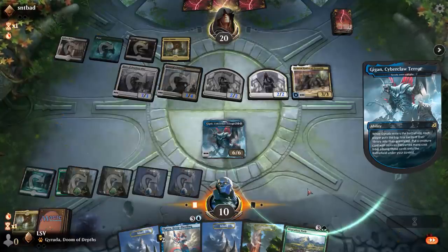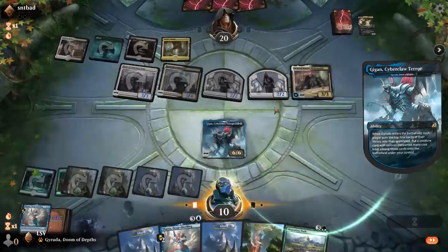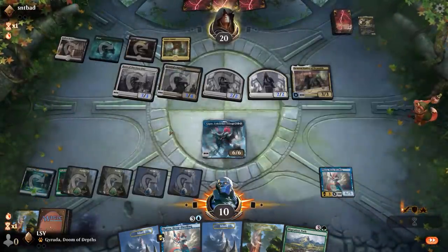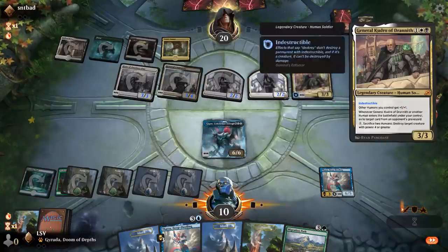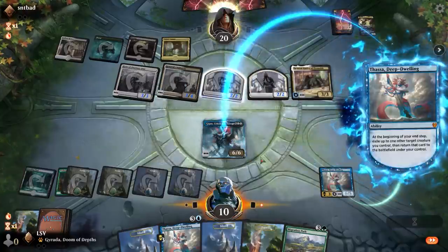End of turn — they can't; this takes two mana to sack and sack two Humans to kill something. General Kudro does some good work — pumping the whole team, making a Hero token, and then you can start killing things. Oh there's a Spark Double. The only shame is there are two Spark Doubles so I'm reducing the odds of hitting another one. Oh there's Endraise Forerunners — I'll take that.